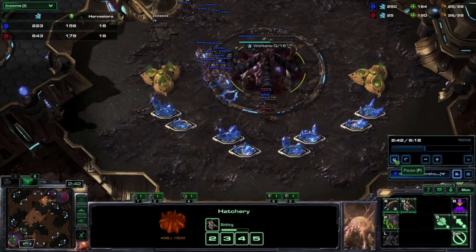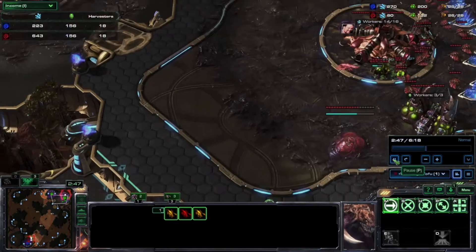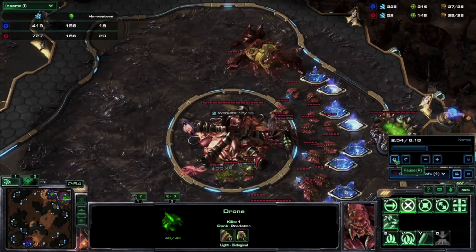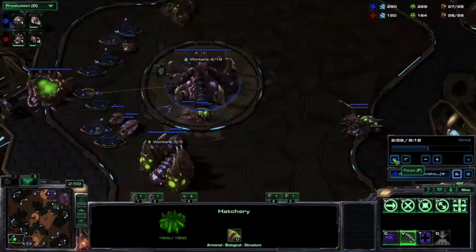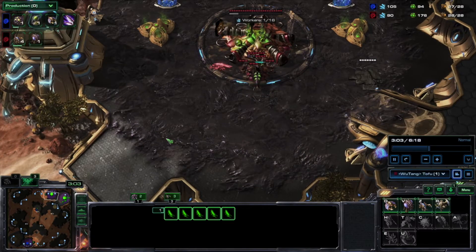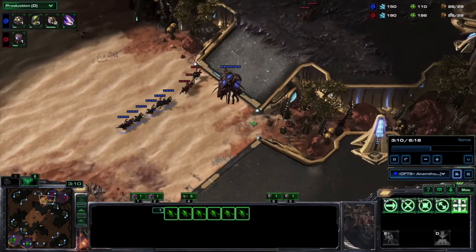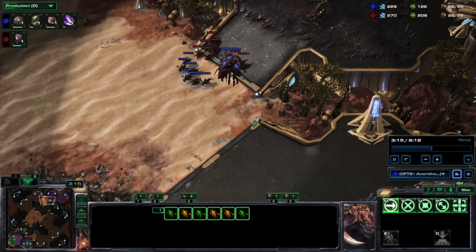Let's look at the income. He's got a lot of harvesters but they're not harvesting. Meanwhile, back at my base, we are working on that roach warren — he built an extractor which is only 35 minerals, but that is certainly a waste. I'm not going for a second gas and my roach warren is almost done. This is the thing I've been trying to balance: how many drones do I make when I'm going for an early roach push? I built some defensive zerglings just to make sure he comes and thinks, you know, he doesn't know what's coming next.